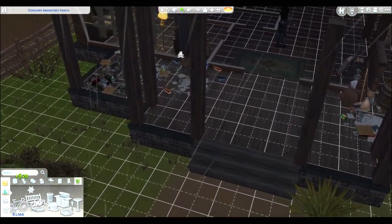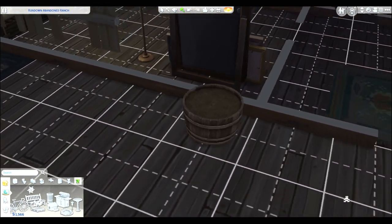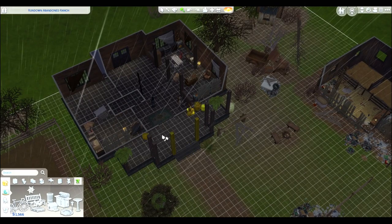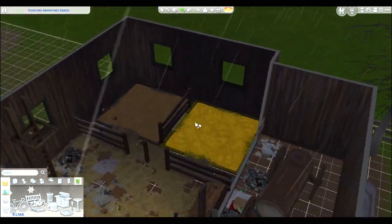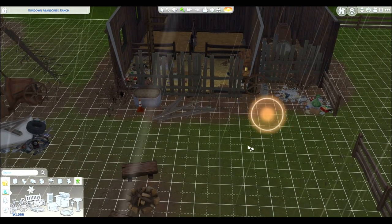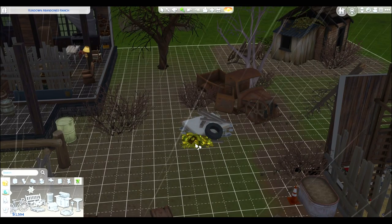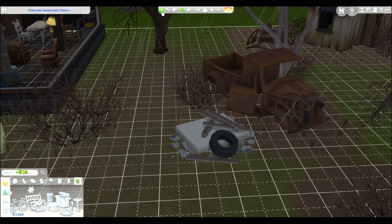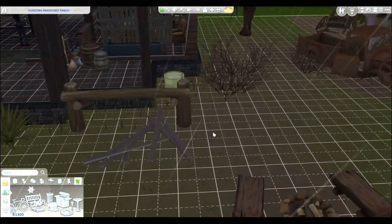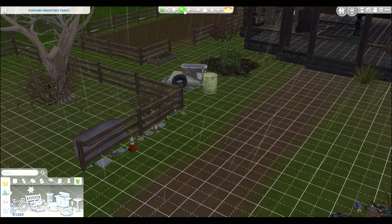We're taking out all this trash because we don't want it sitting in there and getting hot — we don't want to have to smell all of that. Throw this all out. I think that's all the trash inside the house. We're not going to worry about the barn area because it's still blocked off and we haven't made our way there yet. We're just piling the trash out here because it can't be thrown out immediately.